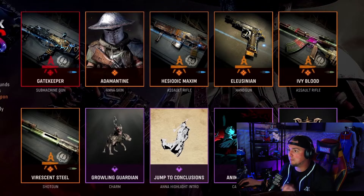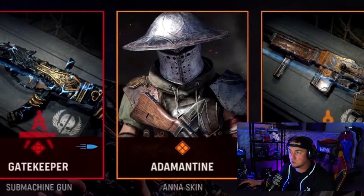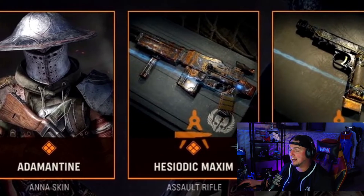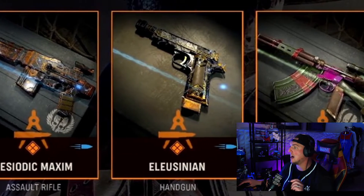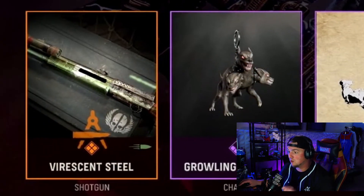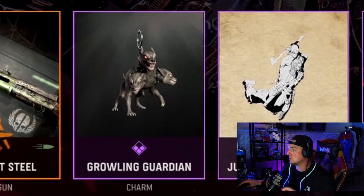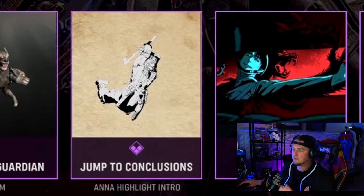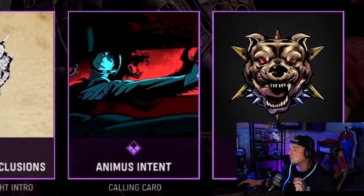Next we have another one that I'm pretty excited for which is the Ultimate Pack Hellhounds Mastercraft Tracer Pack. This comes with the Gatekeeper Submachine Gun Blueprint which looks insanely good. The Adamantine Ana Skin doesn't look terrible. The Hesiotic Maxim Assault Rifle Skin, the Eleusinian Handgun Blueprint, Ivy Blood Assault Rifle Blueprint — this comes with a lot of blueprints. The Virescent Steel Shotgun Blueprint, the Growling Guardian Charm, the Jump to Conclusions, and a Highlight Intro which you can only see on Vanguard. Again, there's no Operator Finishing Move which always sucks. The Animus Intent Calling Card and the Rabid Mongrel Emblem.